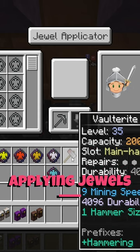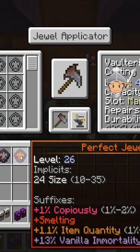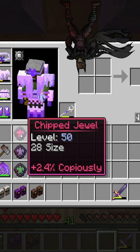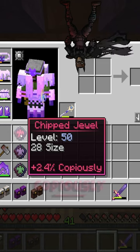Any gear made inside the tool forge can be placed in here and have jewels applied to it. Most jewels like picking, axing, and shoveling are self-explanatory, but copiously provides a chance to duplicate a vault ore.